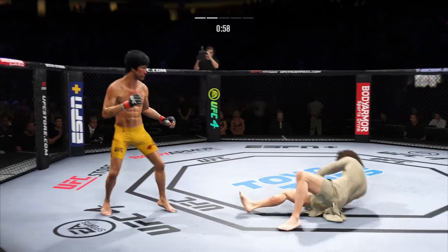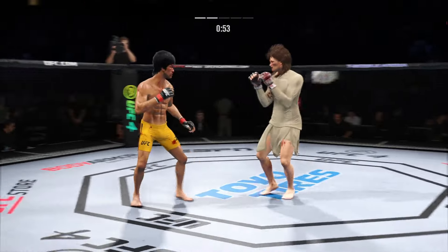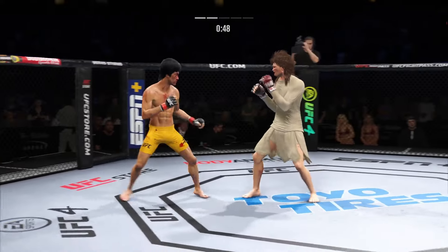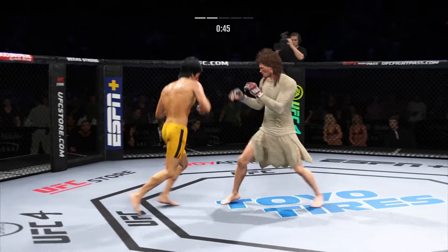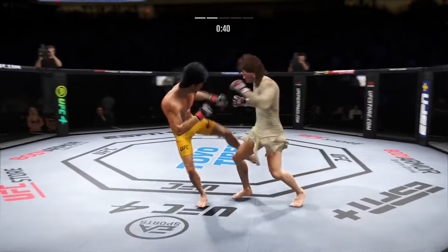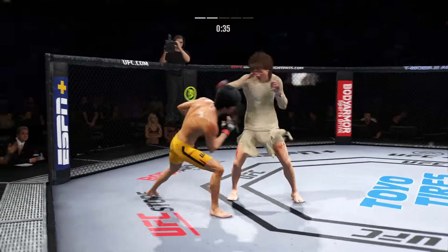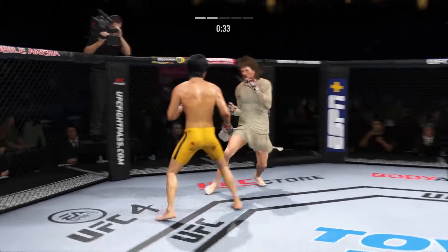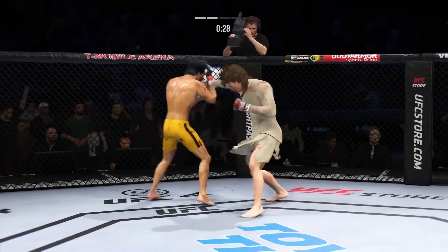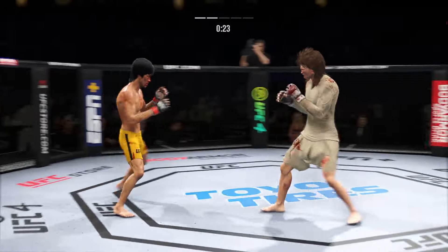He continues to work the body here. Everything works off of the jab — doubles up on it there. Nice kick. These guys are going at it. Stuffs the takedown there — how good is his takedown defense? Nice clinch and punch. He engages in the single collar tie.